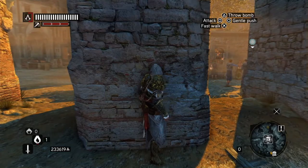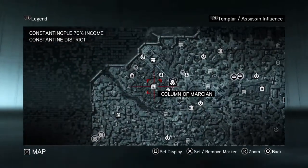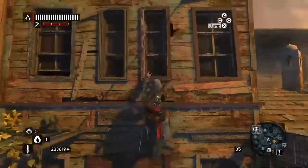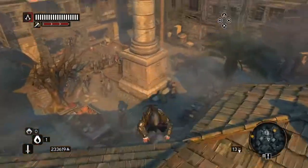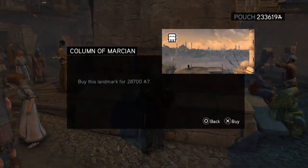The next landmark we're going to get — let's have a look on the map — it's literally just to the west a bit. So let's head to that one. We're going to climb over a building because it's the quickest way of getting there. And there's a pillar just over in this square here — that's where it is.